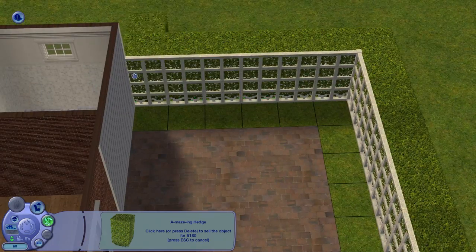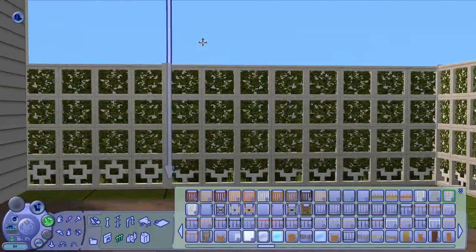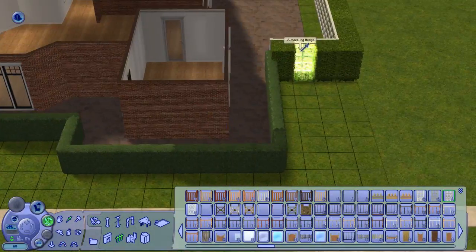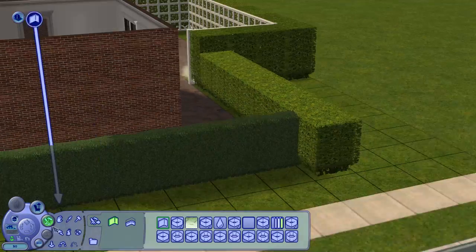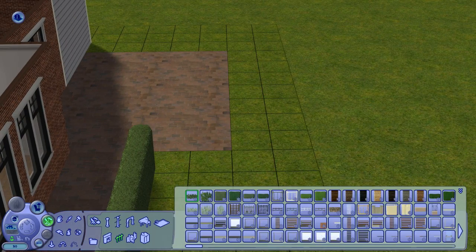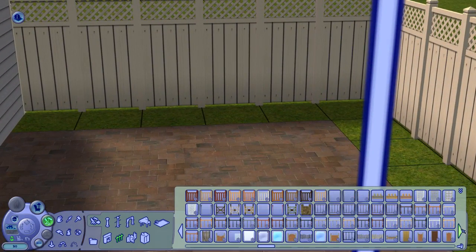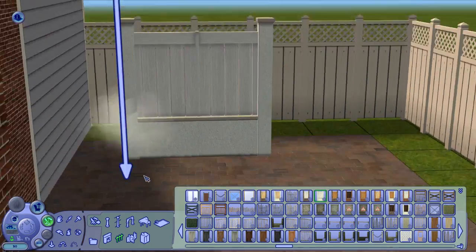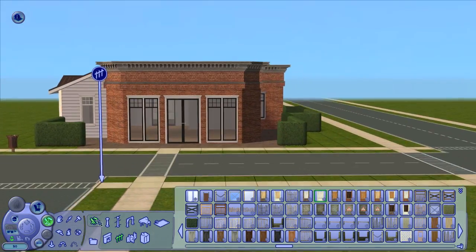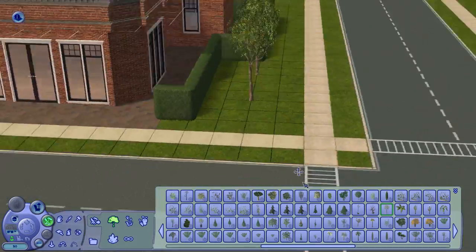This isn't the fence I finally settled for, as you'll see. I didn't like having the hedge as a fence and then that big hedge — it just didn't mesh well. So I decided to use the one I always use, this type of fence. I also put down some small trees that I really like. I noticed that a lot of lots in Blue Water Village have these trees, so I thought, let's use them as well.